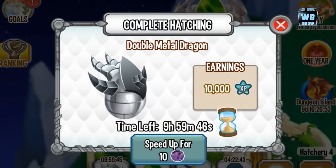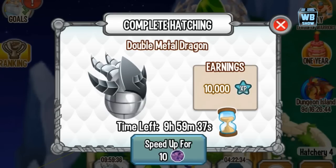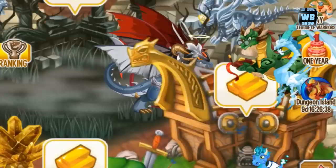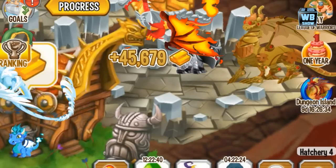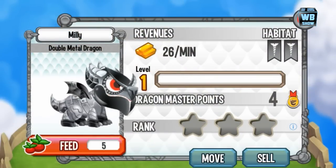The double metal dragon is available free for iOS players to celebrate the one-year anniversary. There is the egg — 10 hours. It's a pretty cool looking egg. This is one of the coolest dragons. All the double dragons are cool actually. The designer really went out of their way to make it exceptionally cool.